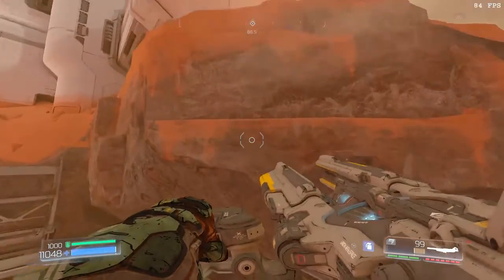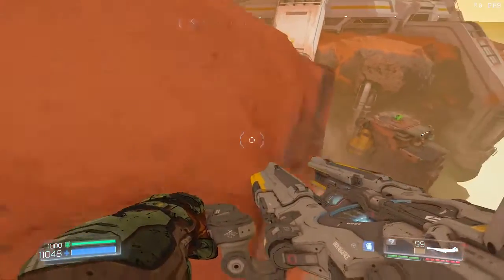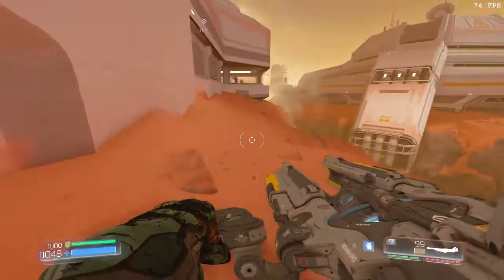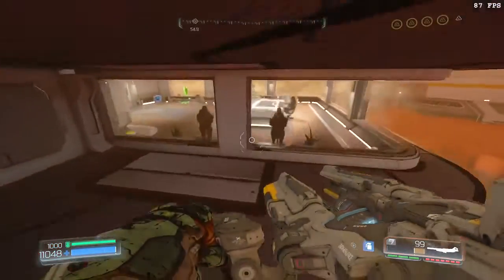Get up on these two ledges, get up here, and then run along this wall. This is the room where you talk to Bastion.